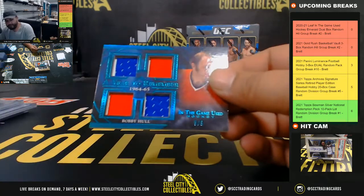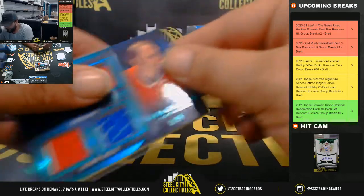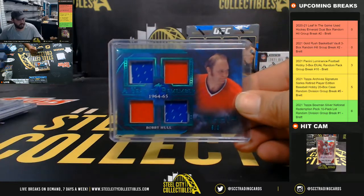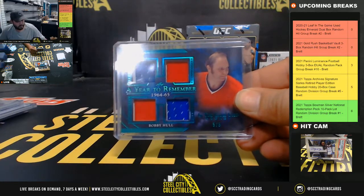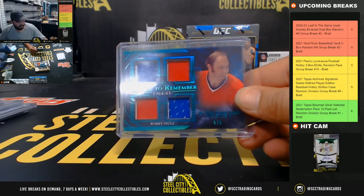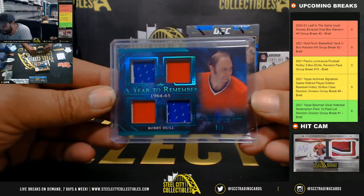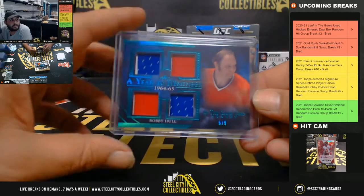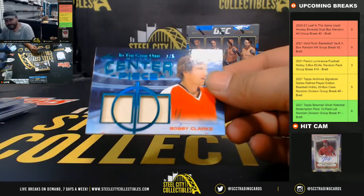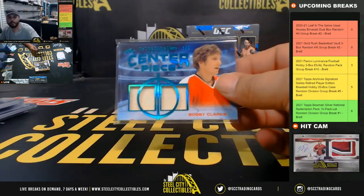Five of five — four-piece relic, Bobby Hull. And one of five — Centerpiece two-piece relic, Bobby Clarke.